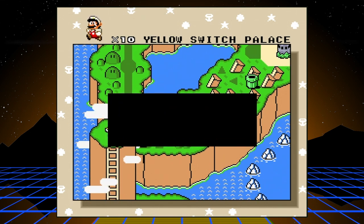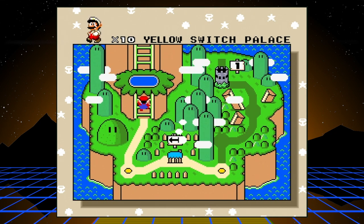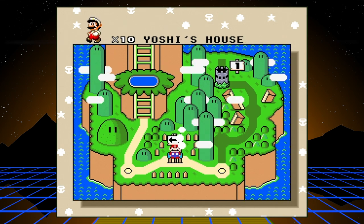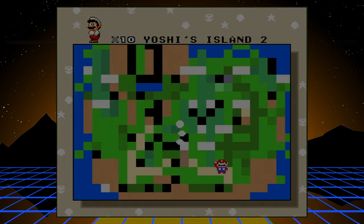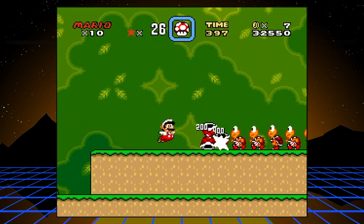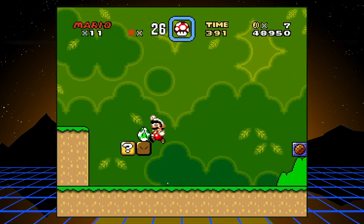That's the yellow Switch Palace. And here's Yoshi's house — nice little seaside villa he's got going there. Alright, level two. Free one-up, and then the world's first introduction to Yoshi.